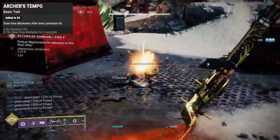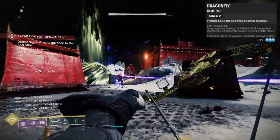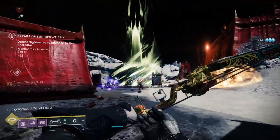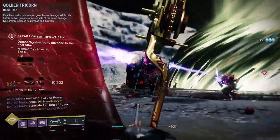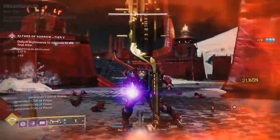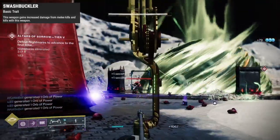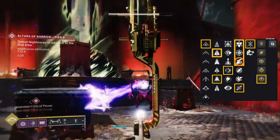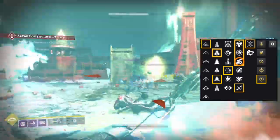In the next slot, Archer's Tempo is S-tier — decreasing draw time with precision hits is a beautiful thing. The last perk should be Dragonfly for add clearing, or for extra damage you've got three choices: Golden Tricorn, Precision Instrument, or Swashbuckler. The easiest to max is Swashbuckler — five bow kills or one melee kill for 33.3% more damage. With a draw time masterwork and a damage spec mod, this is a top-tier legendary arc bow.